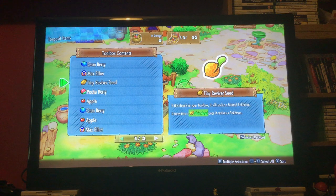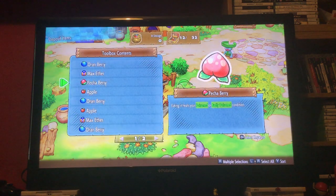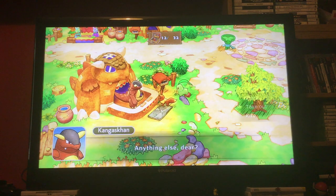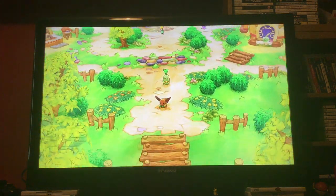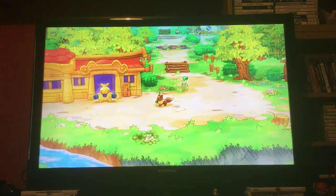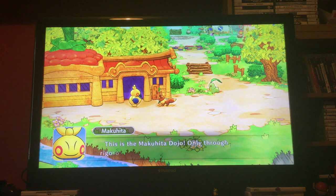Auntie Kangaskhan — yes, I'm going to call her Auntie Kangaskhan because essentially that's what she's called in the anime. She'll hold our items. I'm going to store a Tiny Reviver Seed. This is what I like to do a lot — I like to store items that can help us immediately, just saving them for later on when we actually have dungeons where it's really tough.